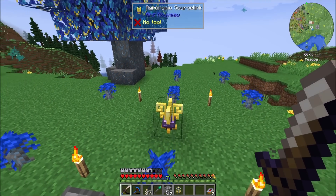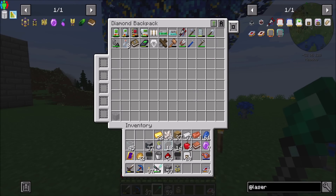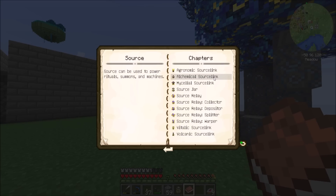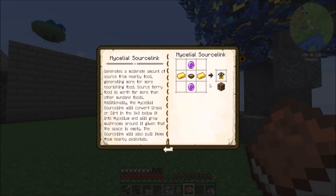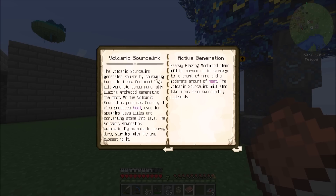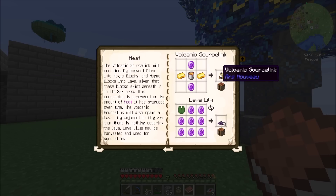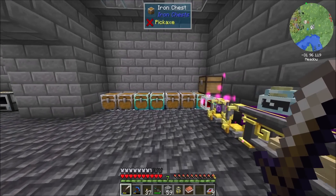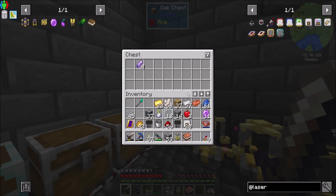How are you guys doing on source? 8% full - paltry, not amazing. But that's okay. I think my farm is definitely doing better. Let's find what other sources of source are available to me right now. Alchemical source link, mycelial source link - generates a moderate amount of source from nearby food, generating more from more nourishing food. That's kind of neat. There's also a volcanic source link - consuming burnable items, with arcwood logs having bonus mana and blazing arcwood generating the most. But yeah, we're definitely generating source gems which is neat.